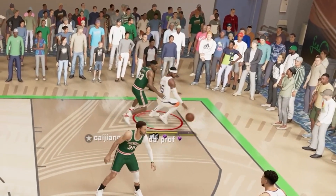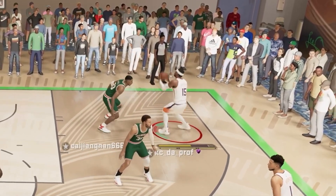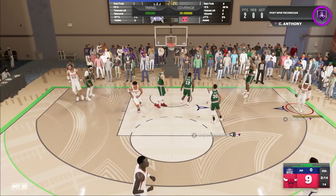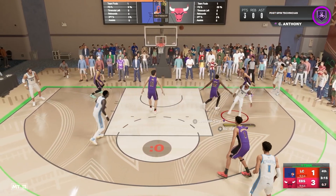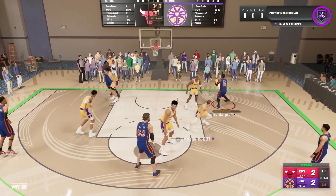With defense being vastly improved in NBA 2K24, these situations will become important. Scotty Pippen right there — user-controlled defense — thought he clapped me up, but in reality I was seeking out contact in order to counter him with a dynamic post-entry into that spin fadeaway jumper.